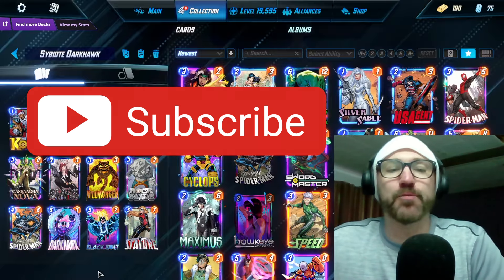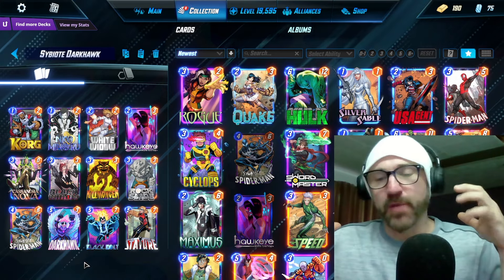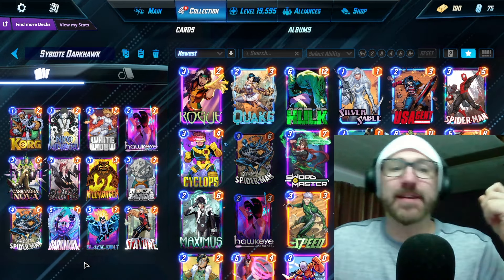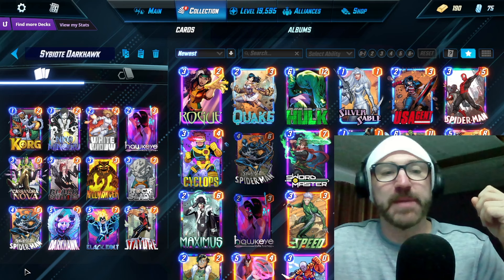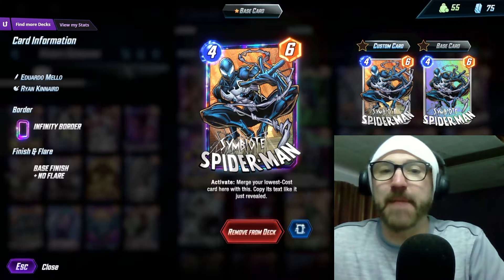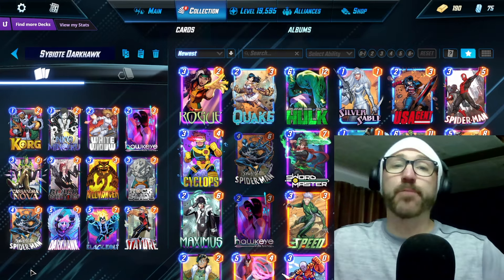I wanted to play him in a deck where it wasn't just one straightforward combo. I wanted to put him in a deck where he had many, many uses, and so we're playing a Darkhawk list, because we have so many cool on-reveals that help us out throughout the game. Symbiote Spider-Man is useful in many ways, and we actually did pretty well with this deck.